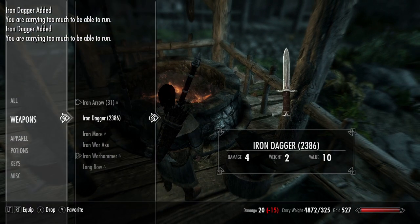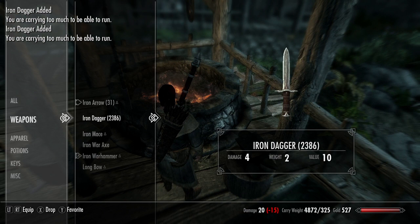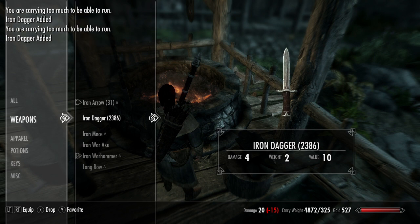So that's the answer: 2,386 iron daggers for 15 smithing.